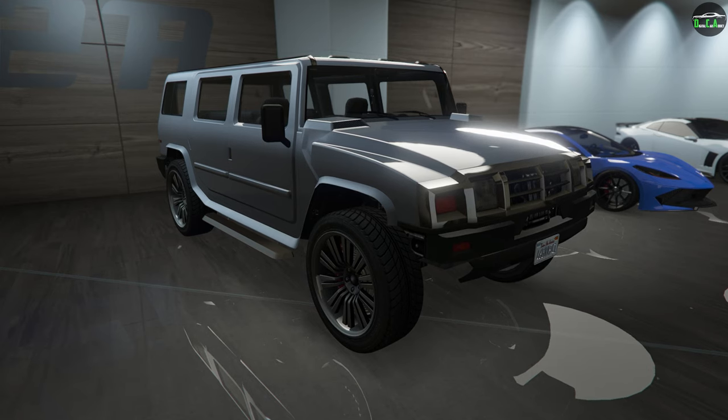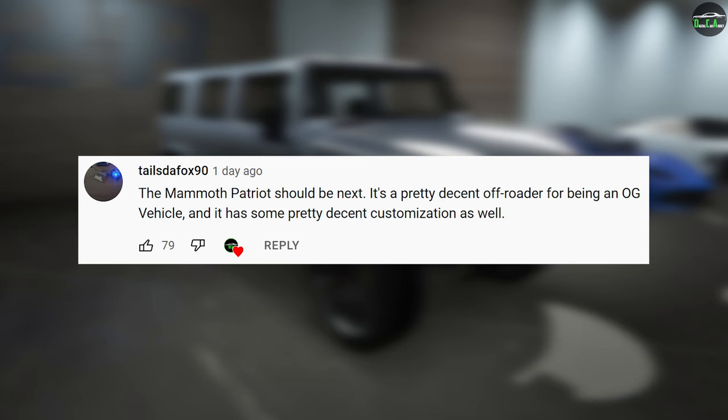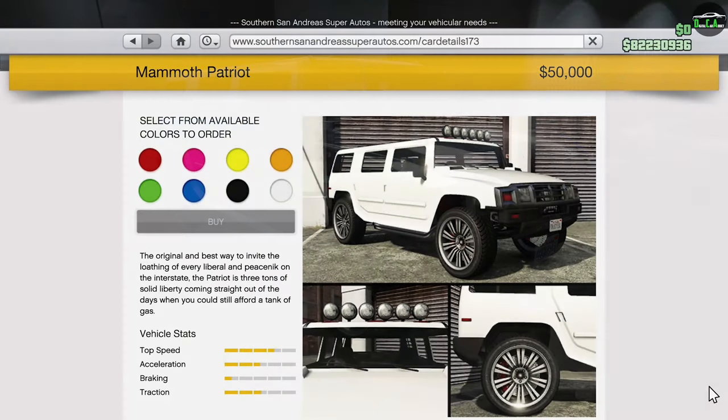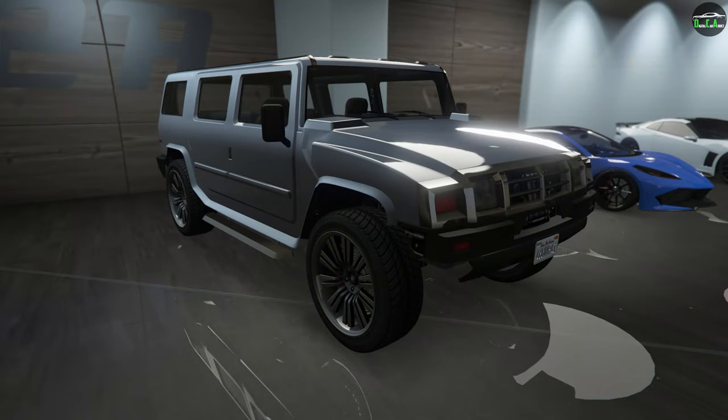In today's video, we're going to be customizing the Mammoth Patriot. This SUV is an OG vehicle that's been in the game since day one. It can be purchased from the Somerset Andreas website for $50,000, or of course you can get it off the street for free. And for those of you who don't know, with the nightclub update in 2018, the Patriot actually received a few visual customization options, which is awesome.